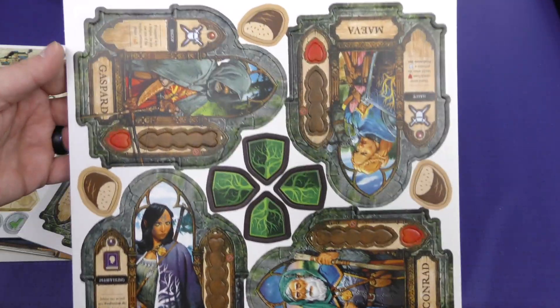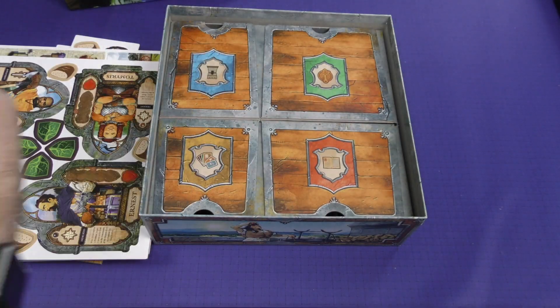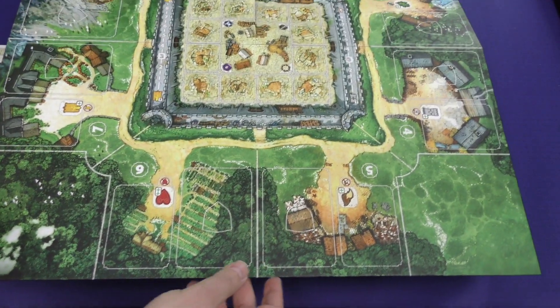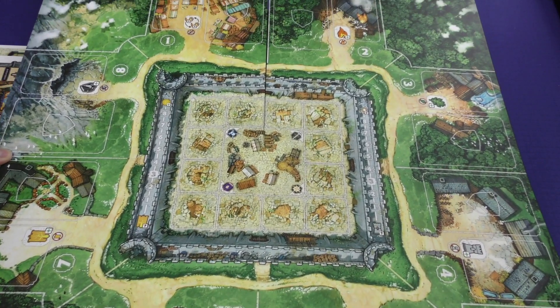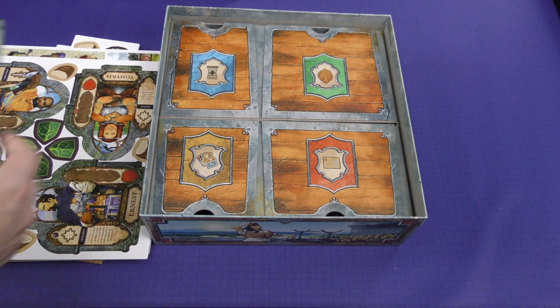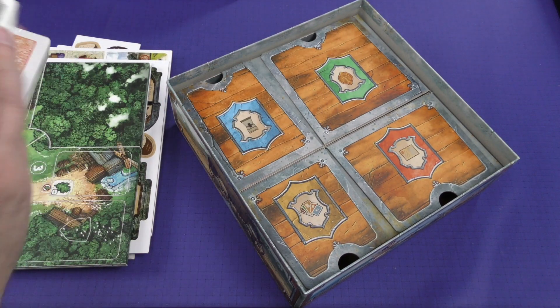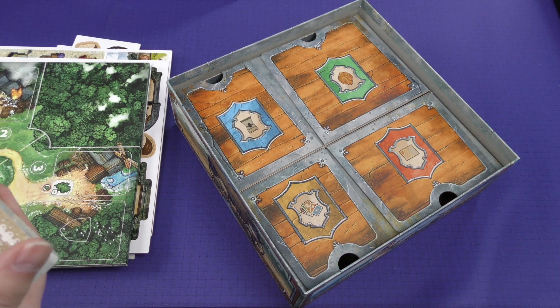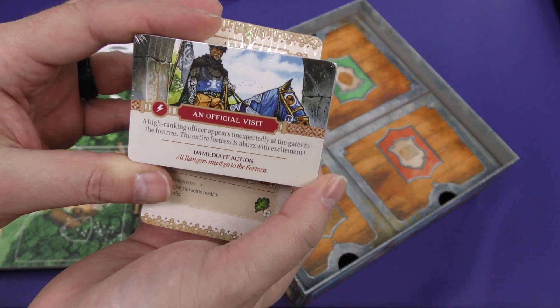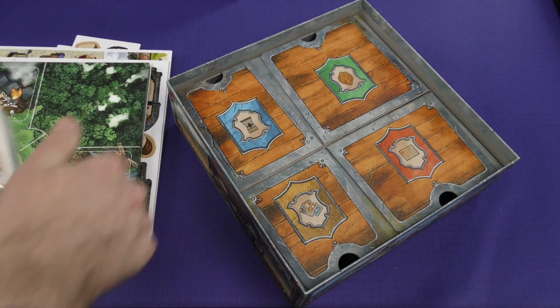We've got our ranger tiles here. Looks like there are many different rangers. Then we've got our game board — places to place cards all around the board, which is beautifully illustrated. I'm a little bit concerned about opening up these cards, so I'm actually just going to show you a little bit here, just to kind of give you an idea of the art. But I don't want to spoil stuff — it looks like there is a story element here and I really don't want to mess with that.